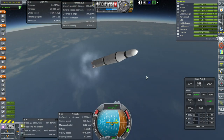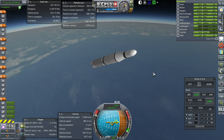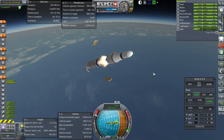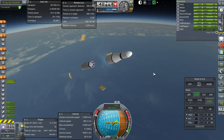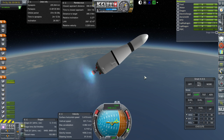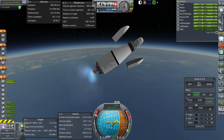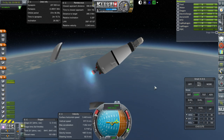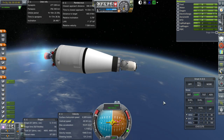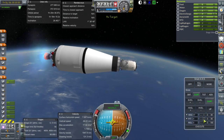Here we go. Time for MECO. And separation. Ignition. The J-2 is lit. The first stage did its thing. Fairing separation. We are about to make orbit — we should probably pitch up a little bit.